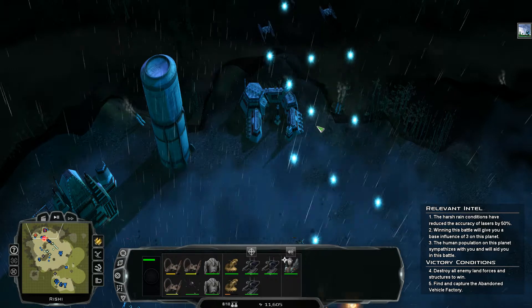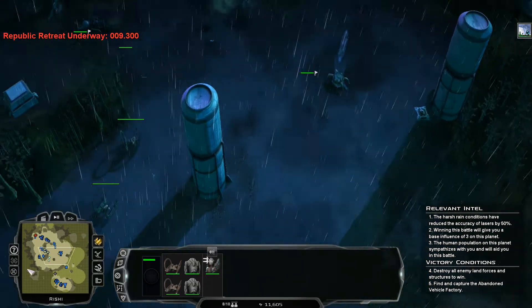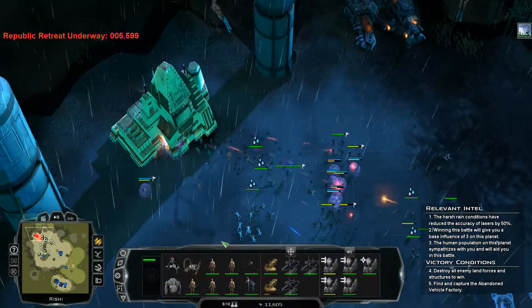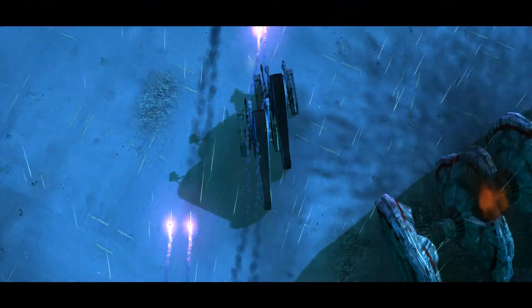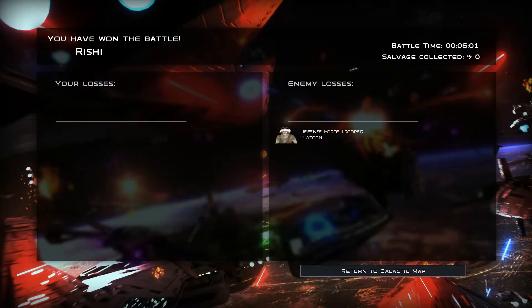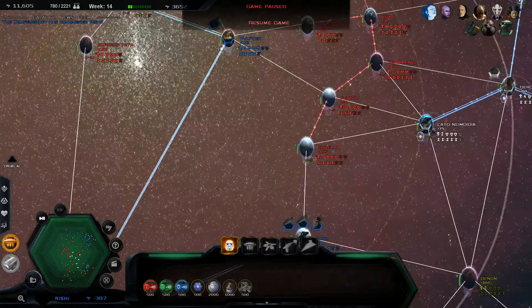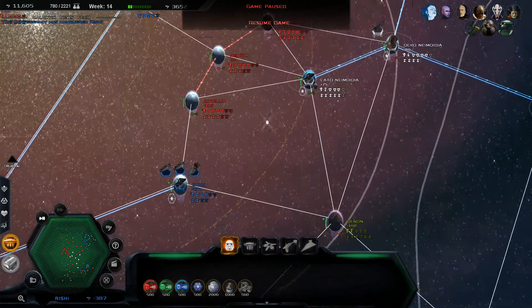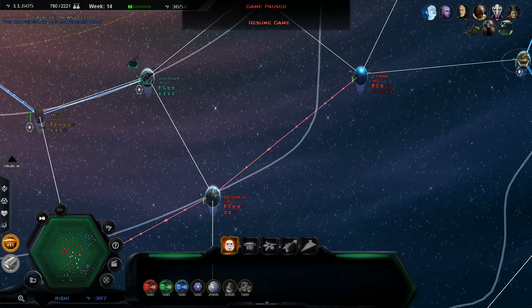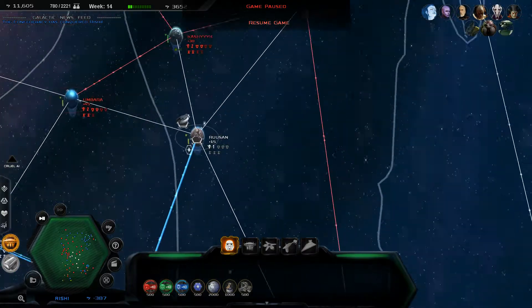They're running away again. First time we get a good look at these units. Planetary control achieved — nice! The Techno Union now owns this. We've almost conquered our next target: Kamino.